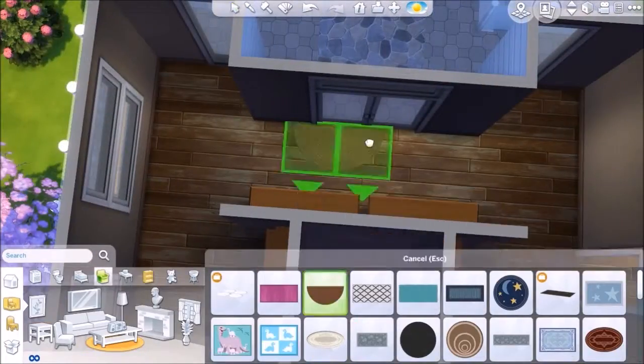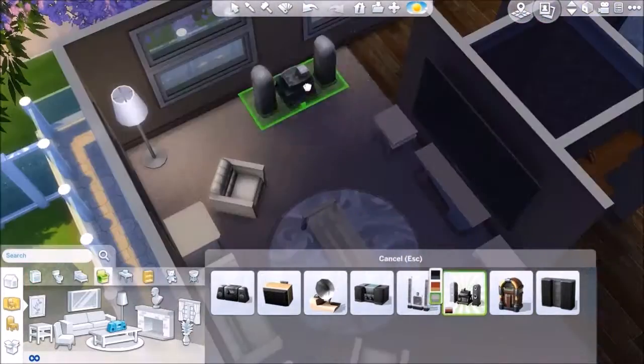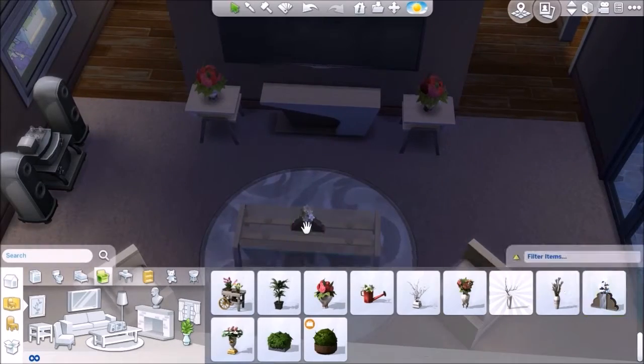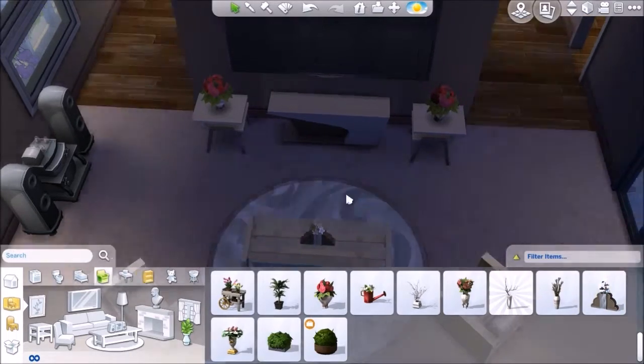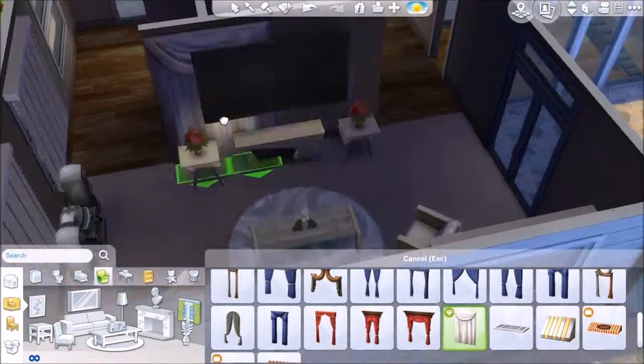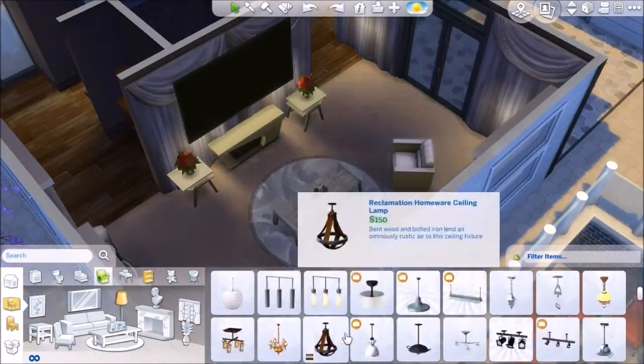One feature I love about this lot is that the foundation wraps around the whole exterior, so your Sim can walk around on the outside instead of going right through. Although your Sim will probably walk right through anyway, unless you force them to go around.